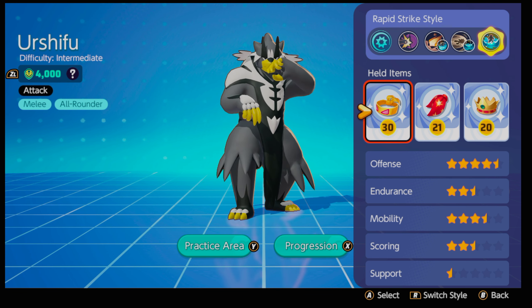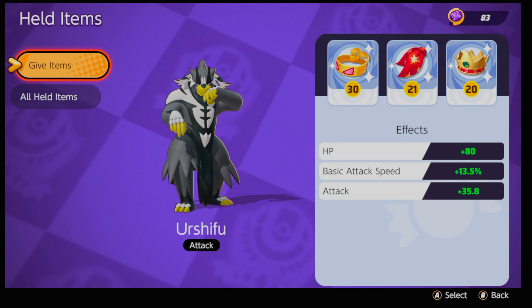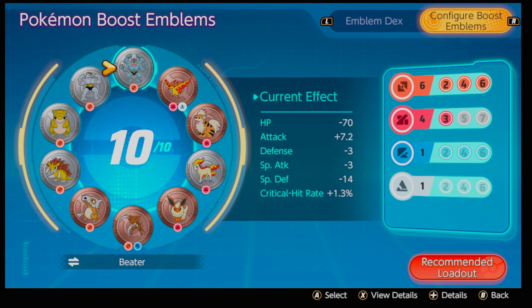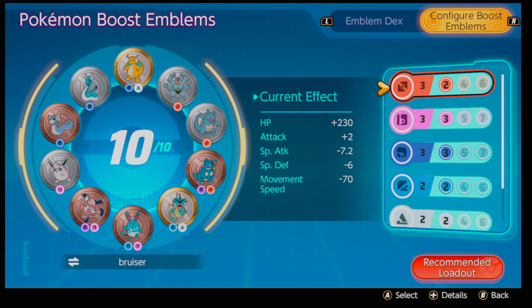These are the held items I'm rocking with: muscle band, rapid strike scarf, and drink. In case you didn't get to watch the first video — we did update our emblems a little bit. I feel a lot more comfortable utilizing this build for the emblems. I feel a lot more capable of not being CC'd to death, because CC lock is a real thing guys, and the higher the ranking you get the higher the chances you'll come across it.